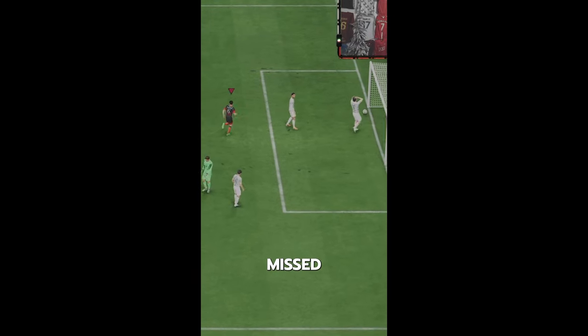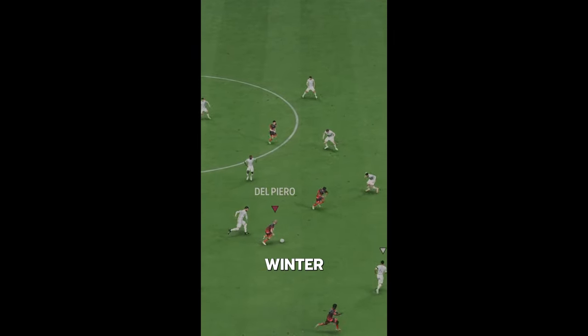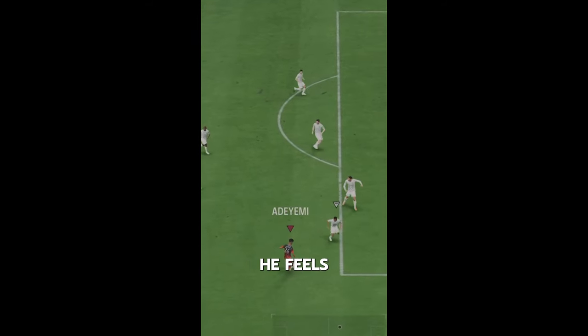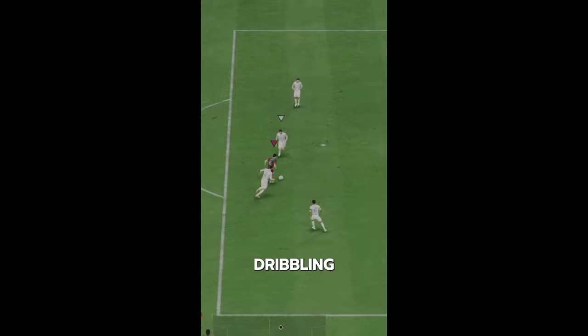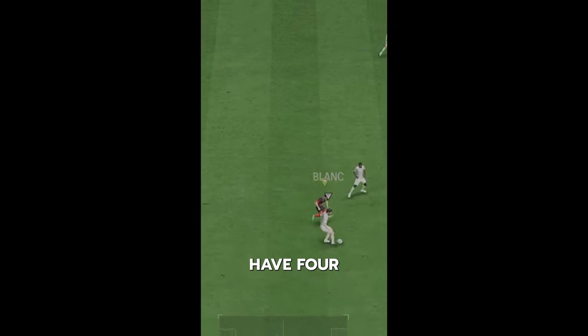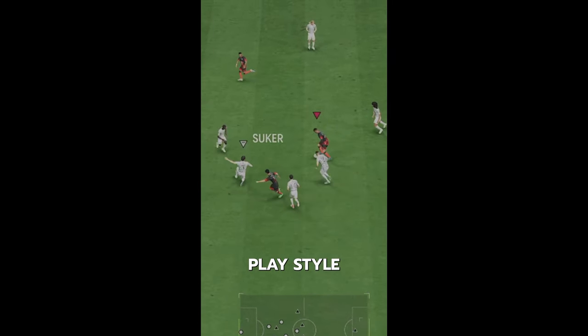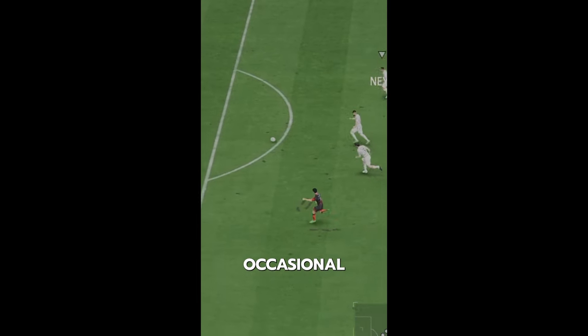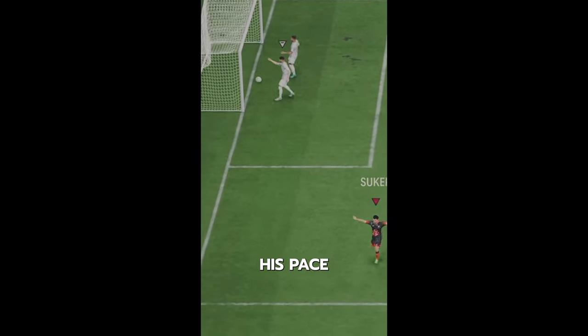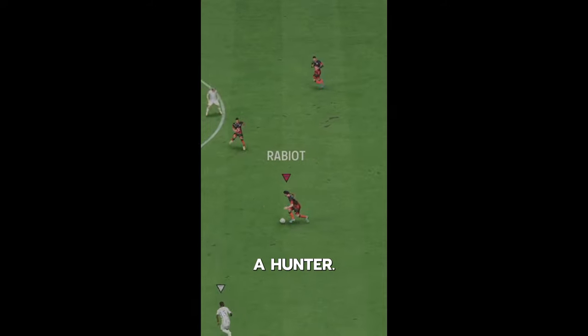EA have really missed with a lot of the builds of these Winter Wildcards. He has a lean body type, but for some reason he feels pretty heavy on the left stick dribbling in-game. He just doesn't have the animations for it. He does have four-star skills and technical playstyle which help his dribbling, but that occasional clunkiness is frustrating.